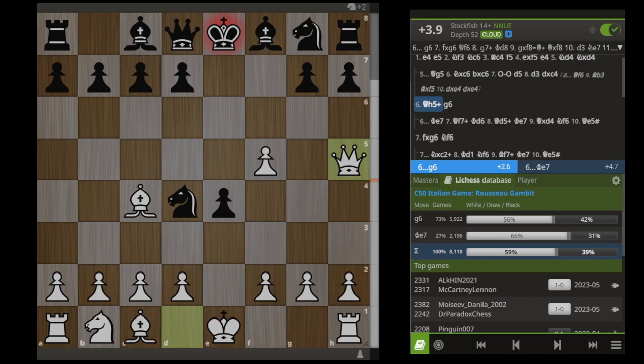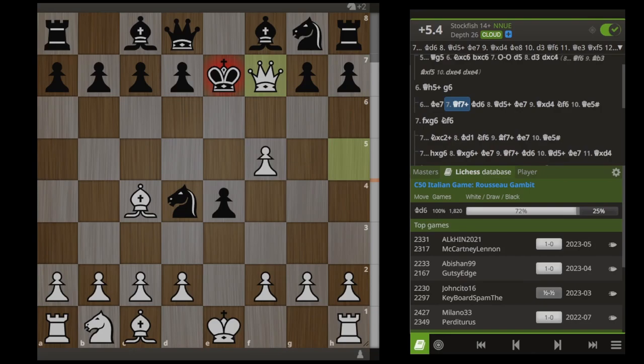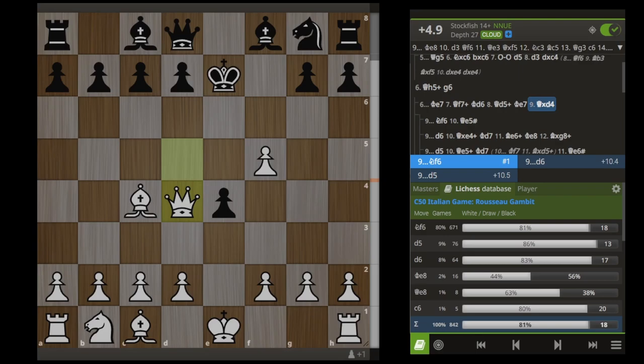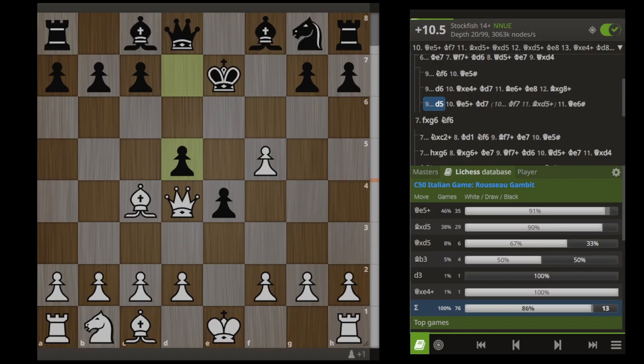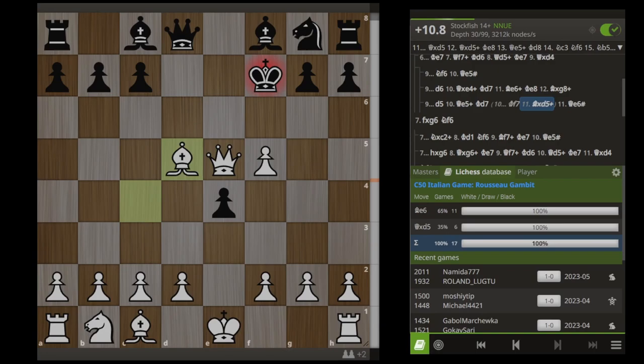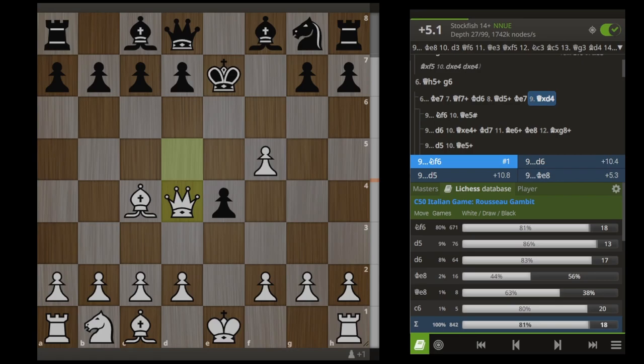We respond with Qh5 check, and in this position Black has to play G6. If he tries to run his king away, we can check on F7, bring his king to D6, check on D5, and when the king goes back to E7, we take this knight. Now every move in this position is just terrible. The top played move, Knight F6, just gets mated in one move. The second most popular move, D5, also loses spectacularly after Qe5 check. If the king moves to D7, it's mated in one, and if the king moves to F7, they simply lose the queen. There's nowhere for this king to run.